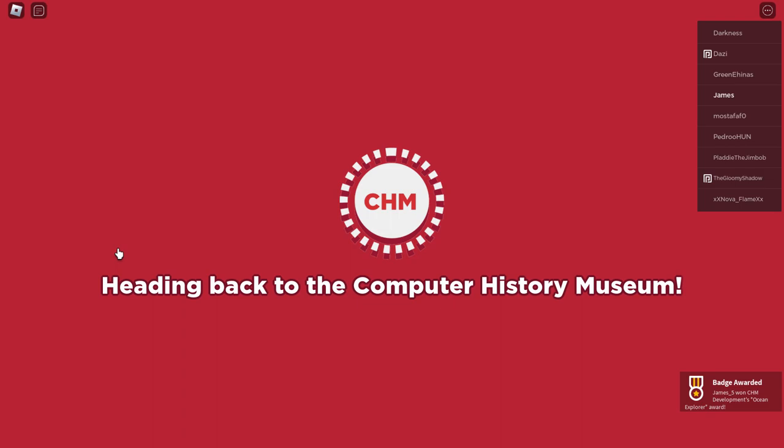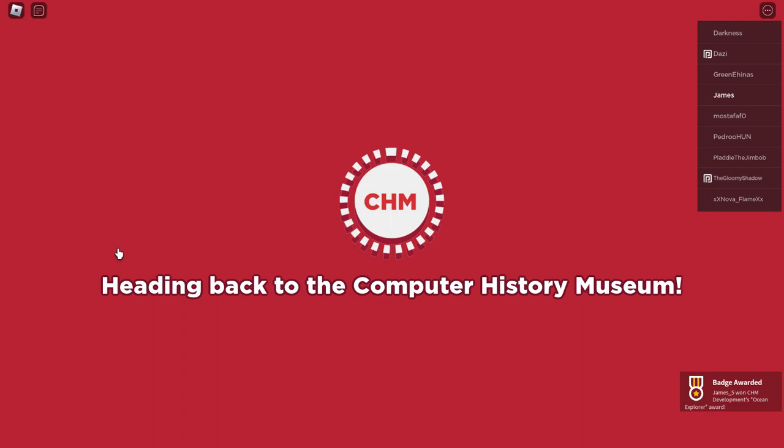There you go. We got it. Let's go back to the museum or the homepage. I think that's it. I guess we could check out my avatar editor. Just a quick check — and yes, we got it. So there we go.